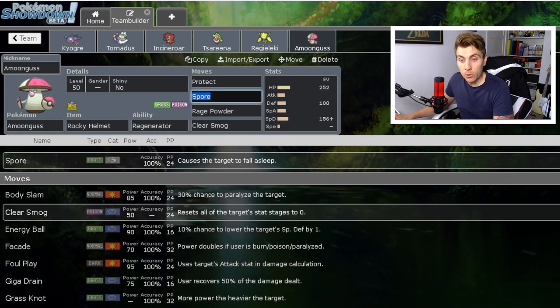I've opted for Amoonguss here and I've been testing it with Rocky Helmet — I think it's incredible. It really punishes things like Zacian and Urshifu, making those Focus Sash Pokémon a lot easier to manage. You can hit them with Hurricane, take them down to the sash, switch into Amoonguss — they click into themselves, you're not taking a lot of damage, and Regenerator lets you switch out and get that health back. We saw Rocky Helmet on Amoonguss in past formats against Mega Kangaskhan for similar reasons.